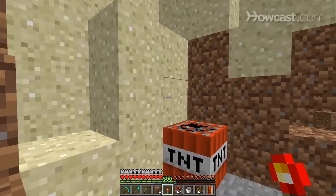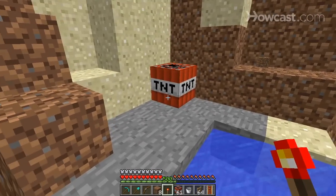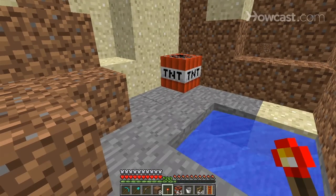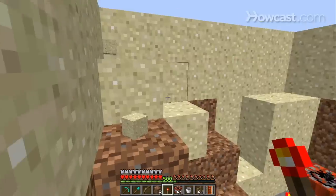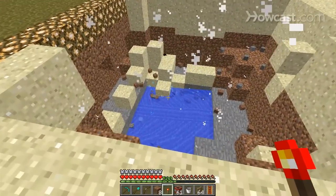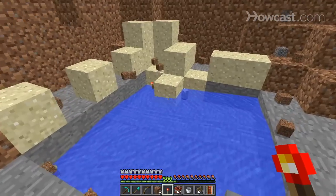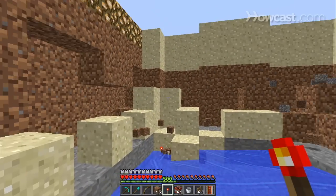Here we can take a look at blast resistance really quickly. I have a block of TNT and on one side we have sand, the other dirt, and down here is stone and water. Let's see what happens in each direction. Down didn't really do anything — we lost about one layer of stone there, but all around the sides it destroyed a whole lot more.